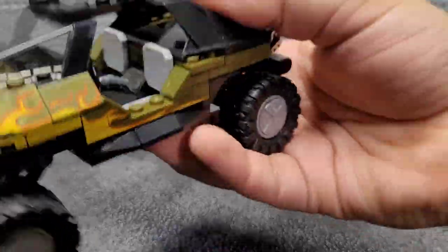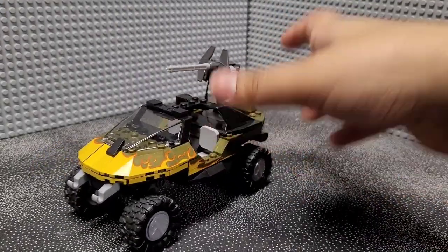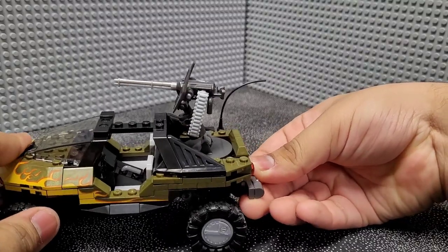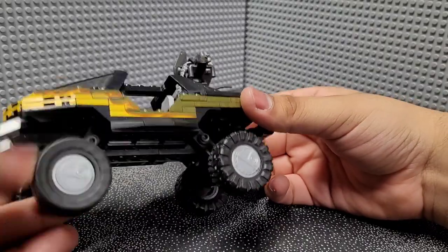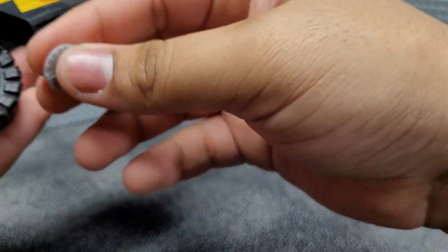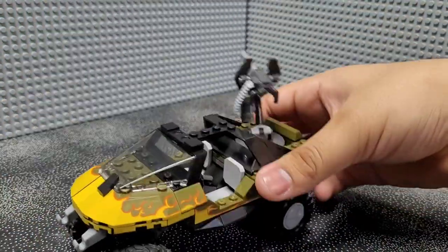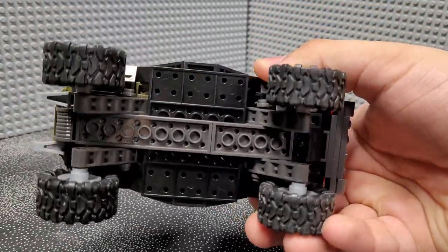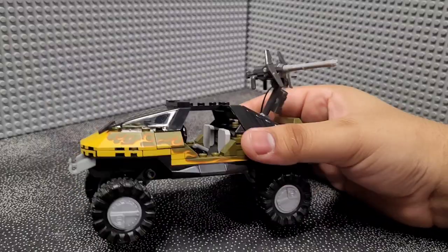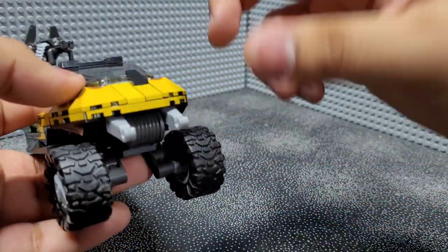Moving on to the Warthog — the more interesting part. This is clearly a design based on the older Bungie design, not the 343 design, and it has fire detailing. I'm not really sure why it has the fire detailing — I'm sure someone who has played Halo Wars could enlighten me. Starting off with the wheels, these use a different design than the Halo Infinite version — studs with a plate on them for the caps, which looks pretty nice and is something different from what I've seen. The underside is just some plates, and the suspension is kind of just there. On the sides you'll see a lot of bricks with printing on them representing the flame detailing all around, which looks pretty good.